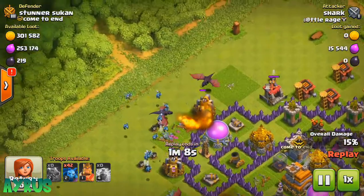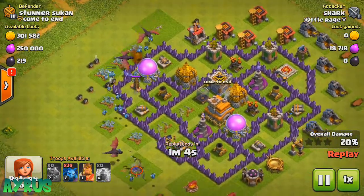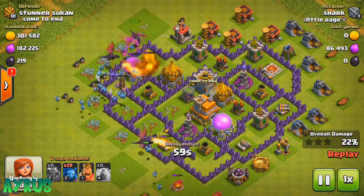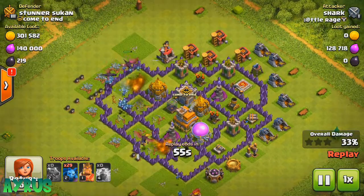This strategy is pretty simple: drop in 3 Dragons in an arc — one here, one here, and one here — and then drop the Minions behind them. Make sure you don't drop all the Minions in the same spot, because there's a threat that an air bomb may come in and kill all your Minions.